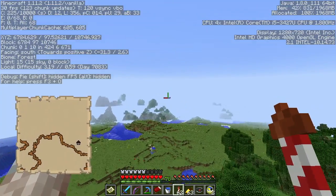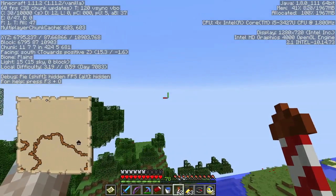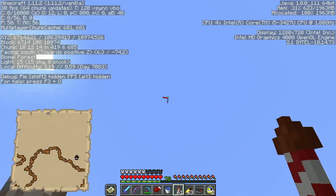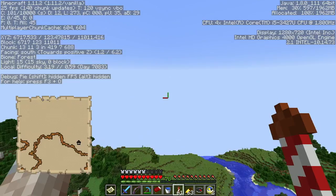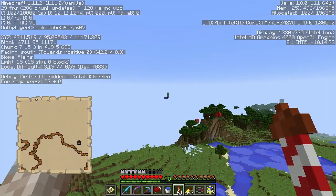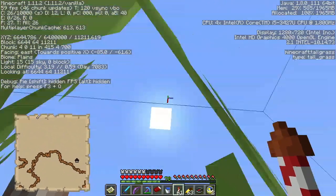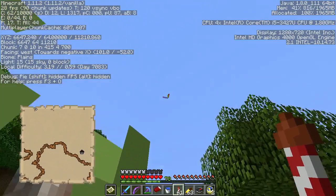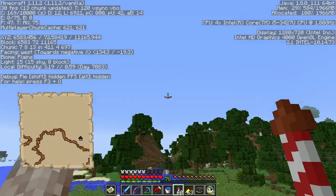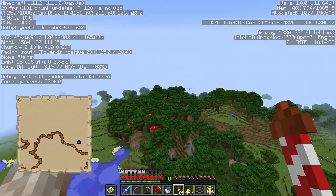One of the problems with traveling long distances with elytra is it's difficult to see everything because when you look down at the ground you fly downward — not good for long distance travel. Come on, don't run into these trees! Going to get kicked from the server again? There we go — straight up. That was bad. Found a dark oak forest here — it's not super huge though, it continues over this way.